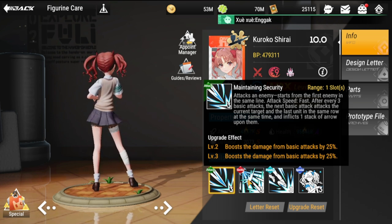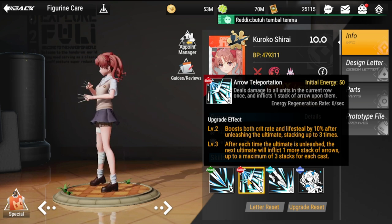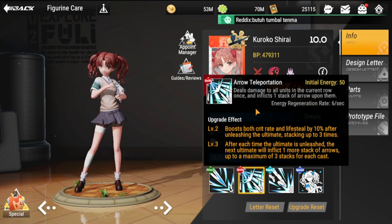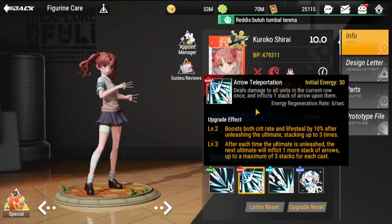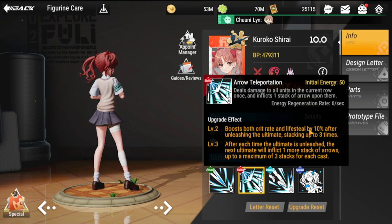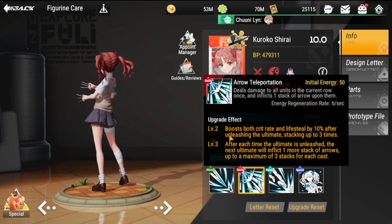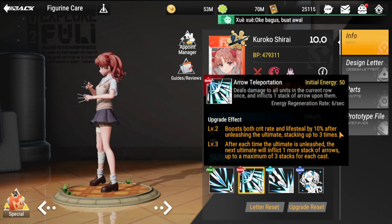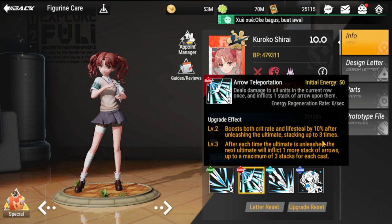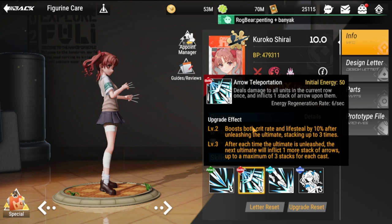Her ultimate is 'Arrow Teleportation.' Initial energy is 50. It deals damage to all units in the current row once and inflicts one stack of Arrow. Energy regeneration is six per second. The level two upgrade boosts both crit rate and life steal by 10% after unleashing the ultimate, stacking up to three times — so she gets a good crit rate and life steal boost after each ultimate.